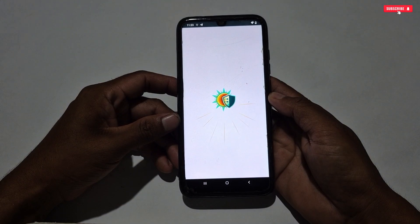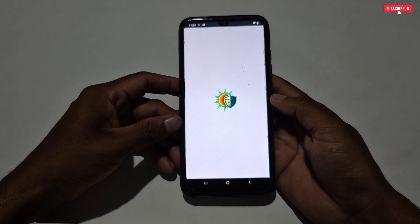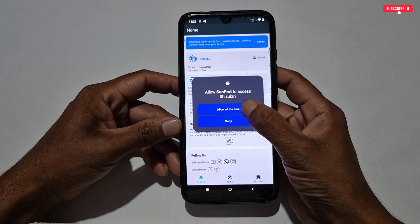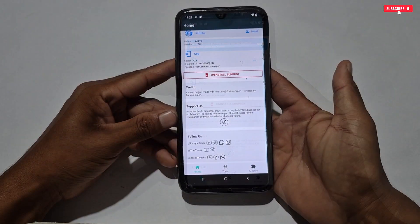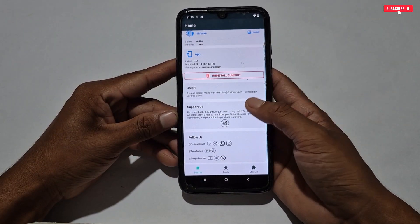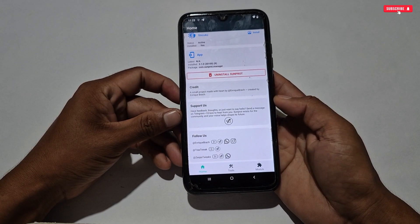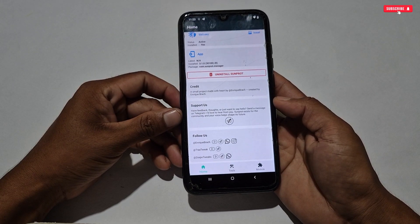These are the modules you can use for your device and games. If you have successfully installed the Sun Prop Manager, simply open the app. A Shizuku permission popup will appear — allow all the permissions. This is the first interface of this manager, which looks similar to the Magisk Manager root version, but this is the non-root version for all Android phones.